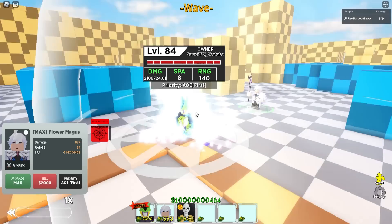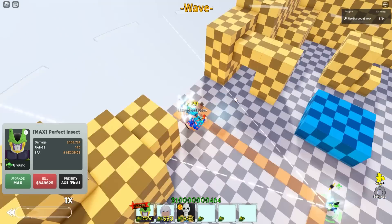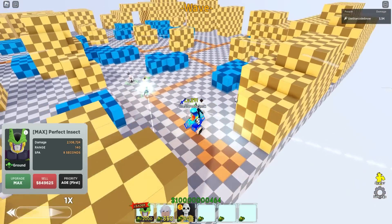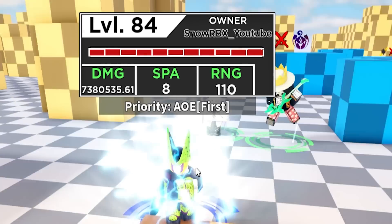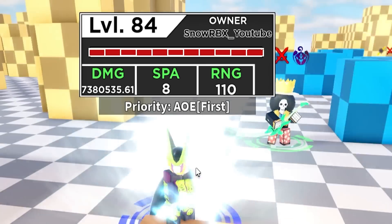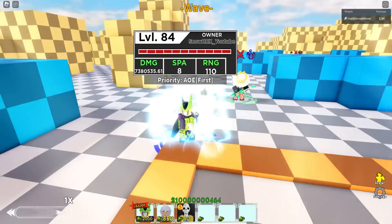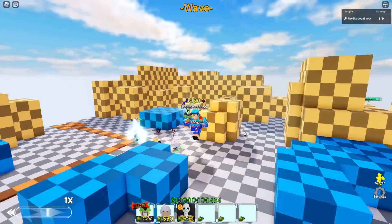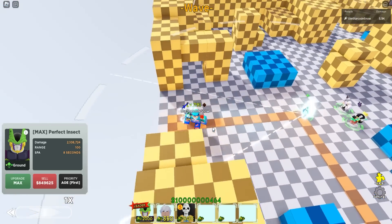With a range booster he'll have 140 range, more than enough to cover the entire food map. The problem is unlike other seven stars after the buff, he's not full AOE — just a very wide Sasuke-type semi-AOE cone. With Brook's buff he'll end up at 7,380,535.61 damage, range 110, and his SPA stays at 8 through to the end. Very underwhelming stats — not saying they're bad, just not what I expected compared to other seven stars.